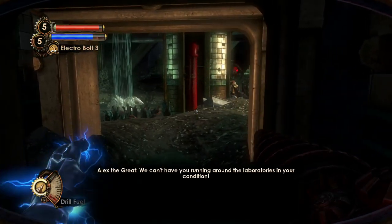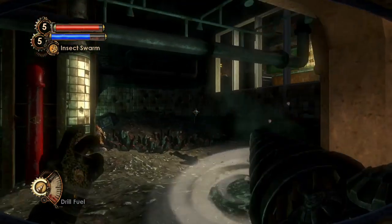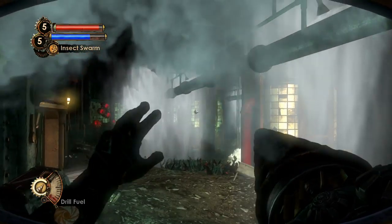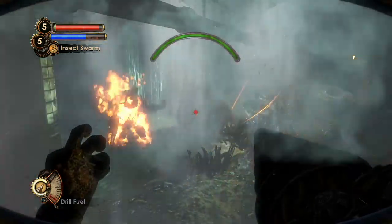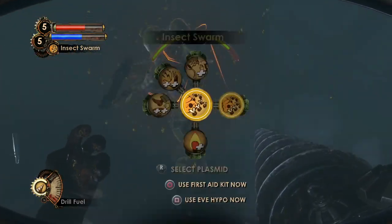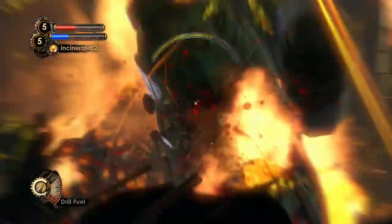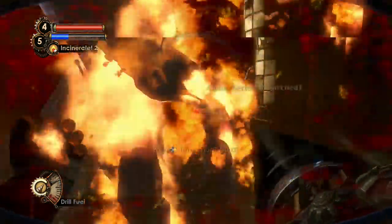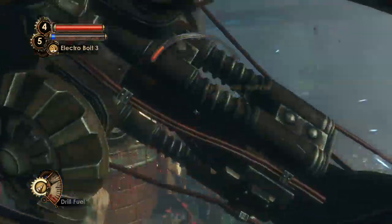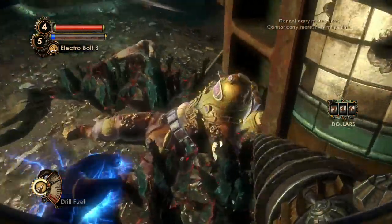We can't have you running around the laboratories in your condition. I'm gonna start with a Cyclone Trap and some bees. Without ranged weapons this is tough — we're pretty weak in this state. But with insect swarms, fire bombs, and electrical attacks, we manage. We're still not quite marching around playing daddy.